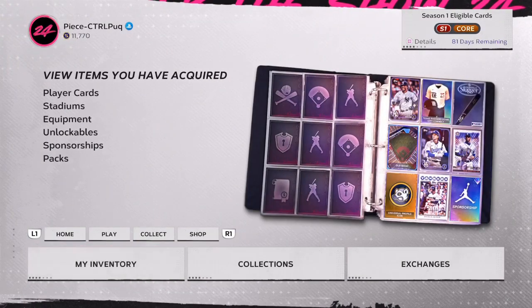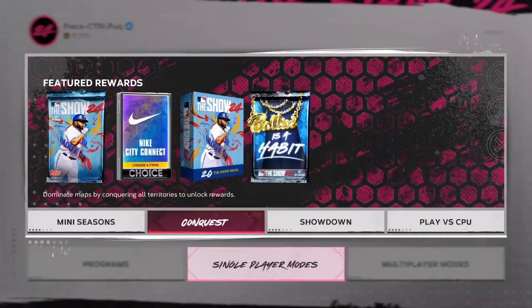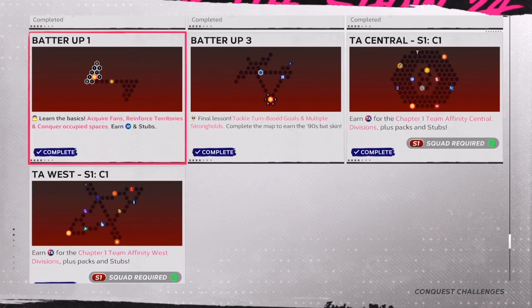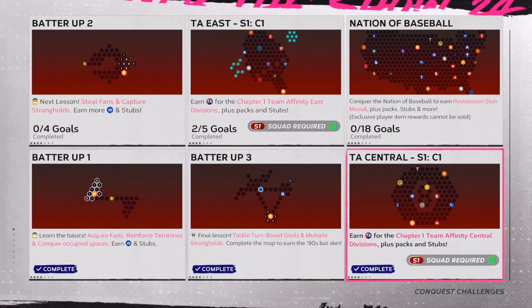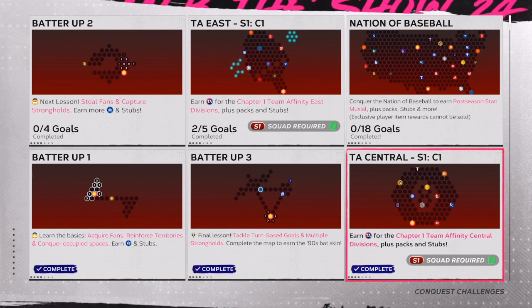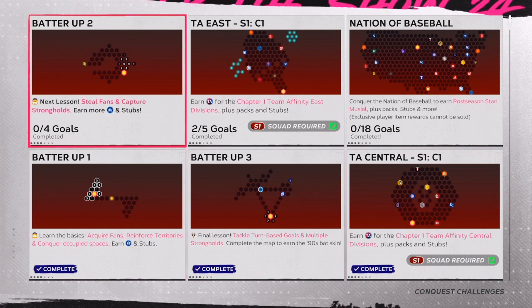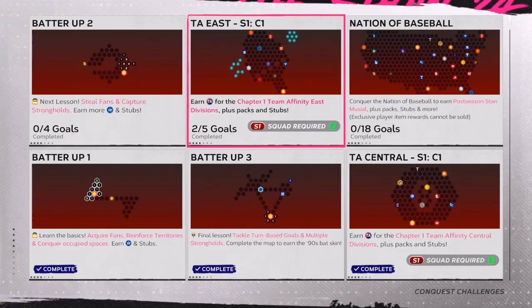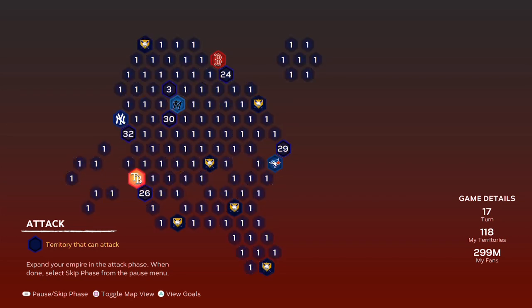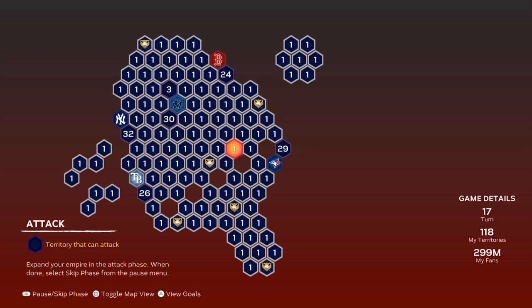Unless you are very, very competitive, you're going to go to Programs, go to Conquest, and knock out all the conquests in the game — West, Central, East — and then do Nation of Baseball. That should give you about 130 to 140 free packs. If you have a lot of luck, you have a chance at pulling very high and rare diamonds out of those packs. To do conquest fastest, play on Veteran difficulty or lower.